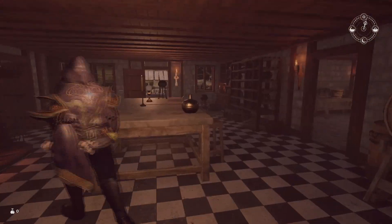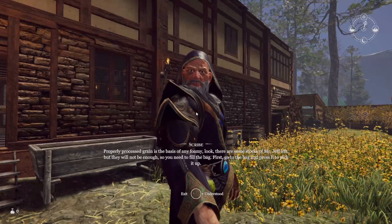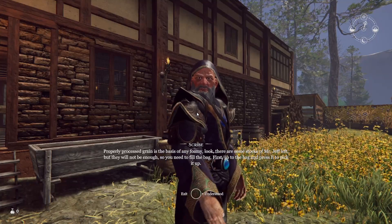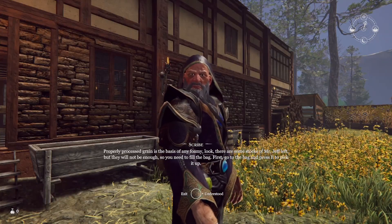So here's our kitchen or mixing area. Let's talk to this guy — properly processed grain is the basis of any foamy beer. There are some great stocks Mr. Jeff left, but it won't be enough, so you need to fill the bag. Go to the bag, press E to pick it up.